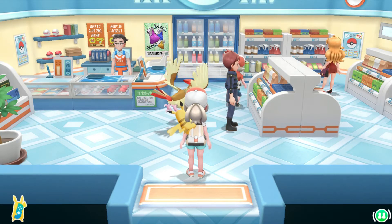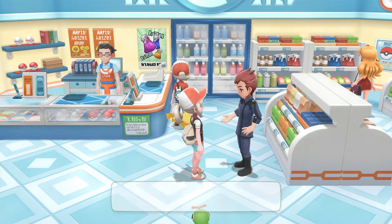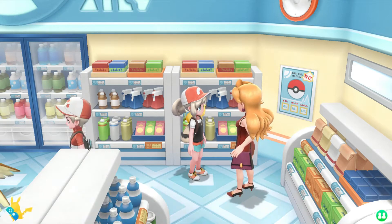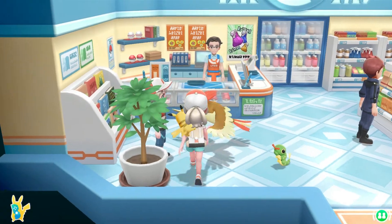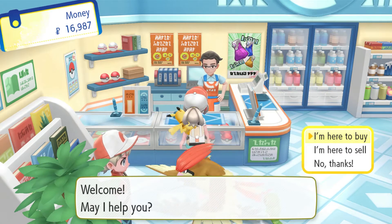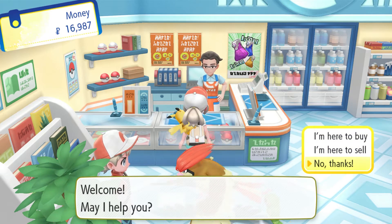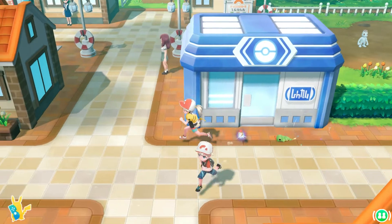There are two NPCs in here. One is actually referencing Team Rocket, whom we encountered back in Mt. Moon with those grunts. Also, just a heads up — if there's a random cut in the recording, we might lose power. It's currently downpouring outside even though it wasn't raining at all a few seconds ago, and now it's thunderstorming. Kind of fitting considering we're in Vermilion City.